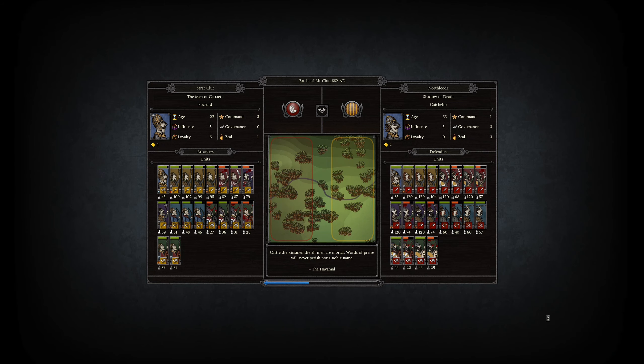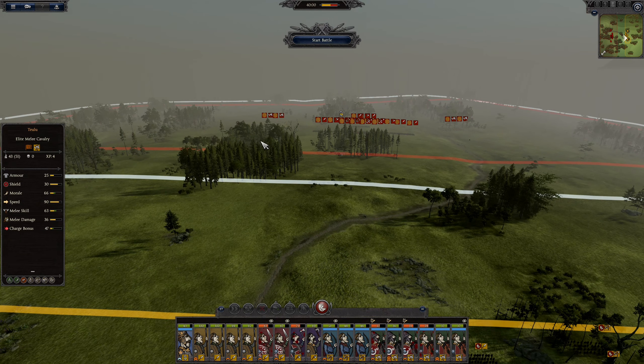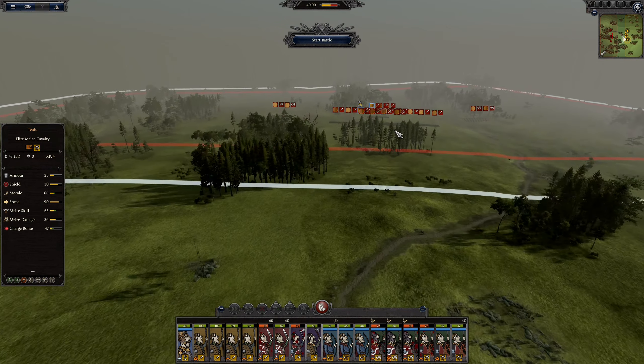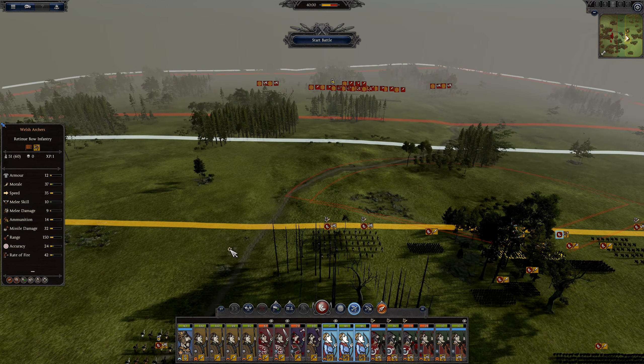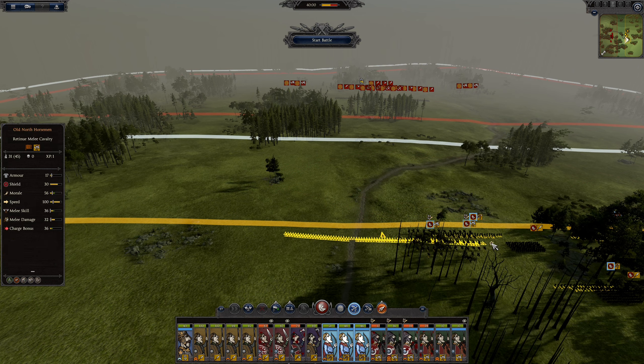The other problem we have at the moment is the lack of supplies, because we'll keep taking attrition while we're still on negative food — we have a pretty big penalty. What I want to have happen here is that we take care of this army and they're not in our land anymore. Because earlier, at the end of the last episode, he had full supply, so while we keep taking attrition, they keep staying strong, and by the time they would reach zero supplies we would be too far into the attrition game.